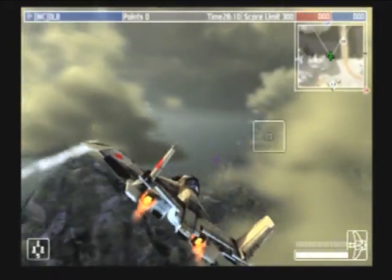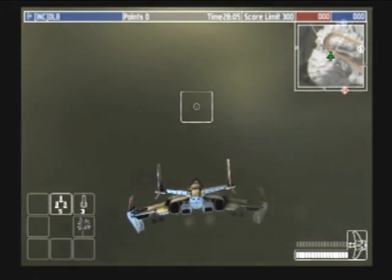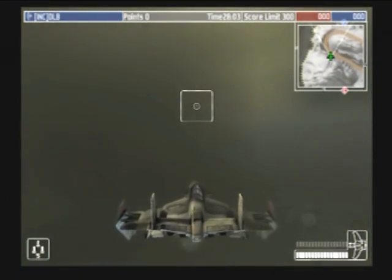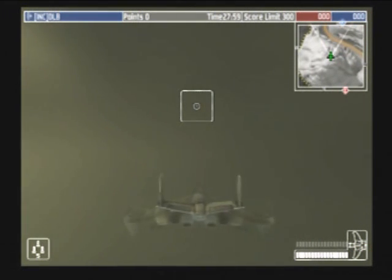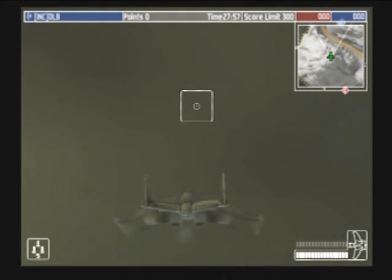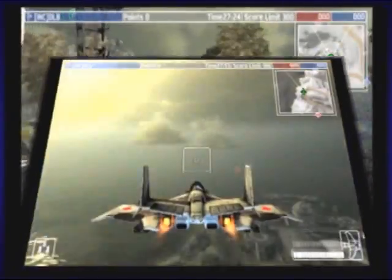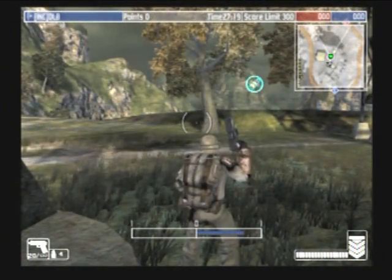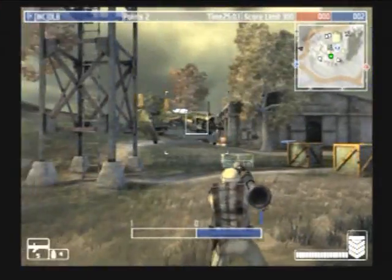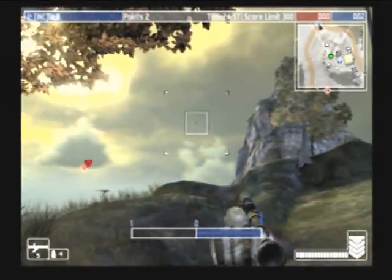Let me go into one of these clouds and show you guys something. Look at that — you can barely even see the Warhawk in there. The graphics in this game are really good. This mode is called Zones — you stand by one of those posts and you take out the zone. But there's somebody in the map, hold on, let me take this fool down real quick.